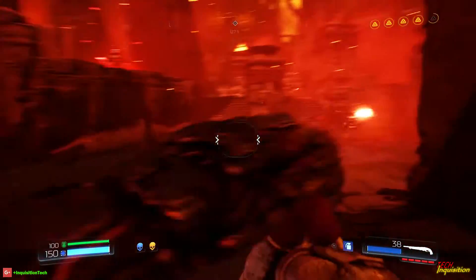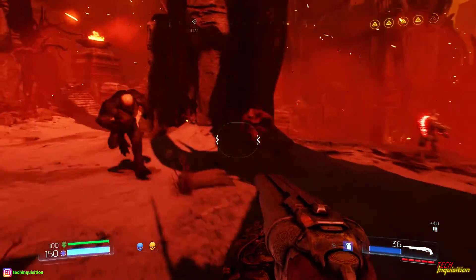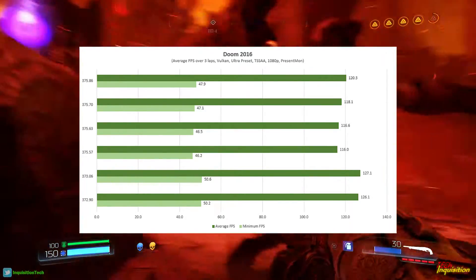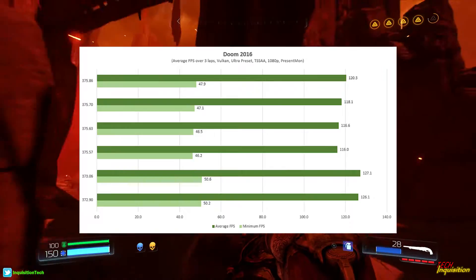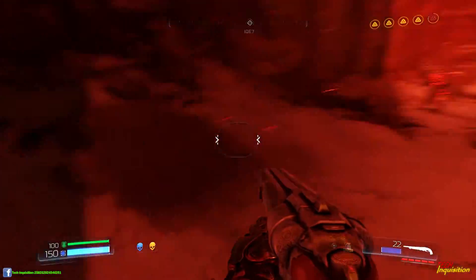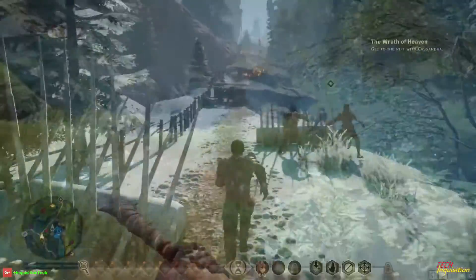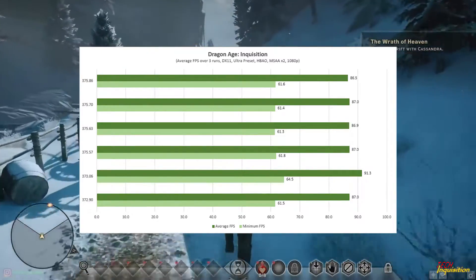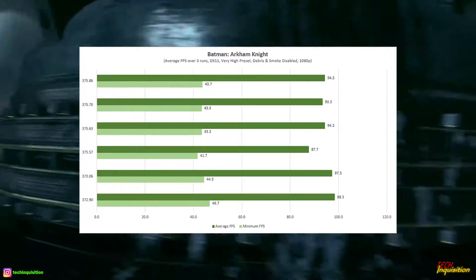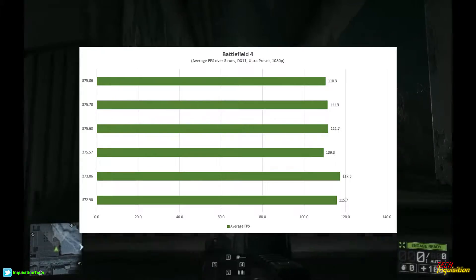It seems like NVIDIA is actually focusing more on trying to get Maxwell to perform in Vulkan and DX12, even though it's not really a full hardware implementation yet. I think they're doing a lot of work in the drivers to make it work, but it's maybe coming at the detriment to DX11. Dragon Age Inquisition: also the same performance. Batman Arkham Knight: nothing major. Battlefield 4: same story as usual. Now you understand why I actually want to get rid of the older games — there's no movement on them.